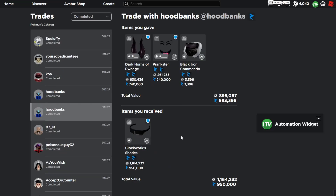Here is the big trade — the Clockwork Headphones trade. This is one of the biggest trades I've done in a while. I upgraded into the Clockwork Shades with the Dark Horns of Pawnage, Prankster, and the Black Iron Commando. At the time it was a 43k overpay and a good win. Since then, Dark Horns of Pawnage went up 40, Prankster went up 10, and the Clockwork Shades went up 60 — so definitely a really nice upgrade and I'm really glad I got this trade.